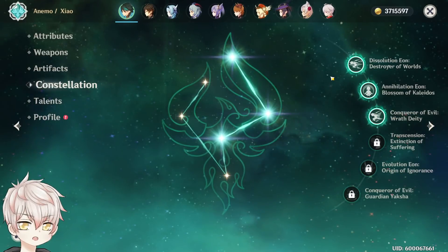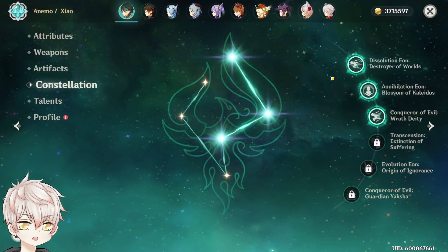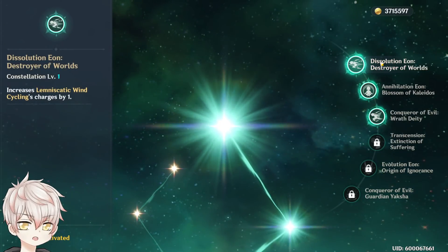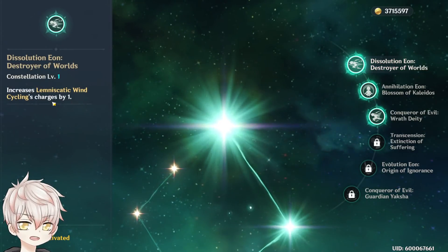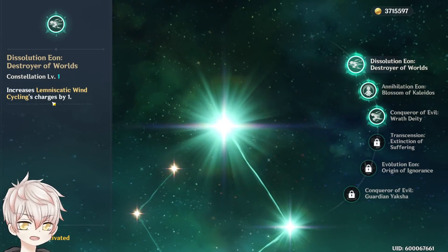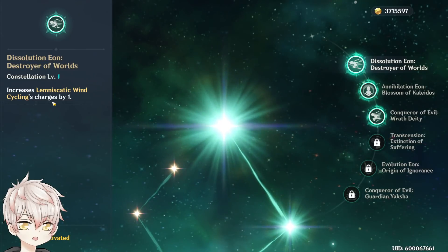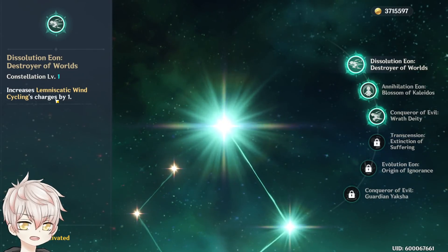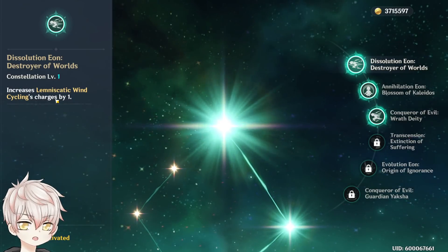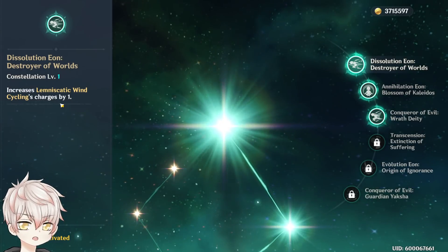Quick overview of constellations and how valuable the front-loaded ones are for veterans considering another pull. Constellation 1: elemental skill can now hold 3 charges instead of 2. Beyond just more damage, the main value is an additional skill proc worth of energy orbs. This is his most noticeably valuable constellation besides C6, and as the first constellation it has the cheapest barrier of entry beyond C0. If you're a Xiao main willing to spend primos for higher cons, C1 hits the worth-it spot — plus you get another dash in the overworld.